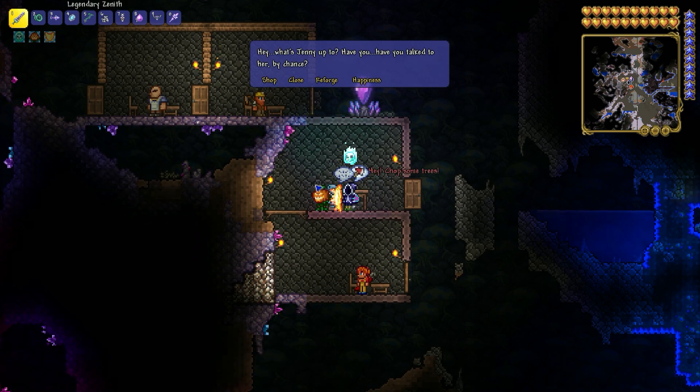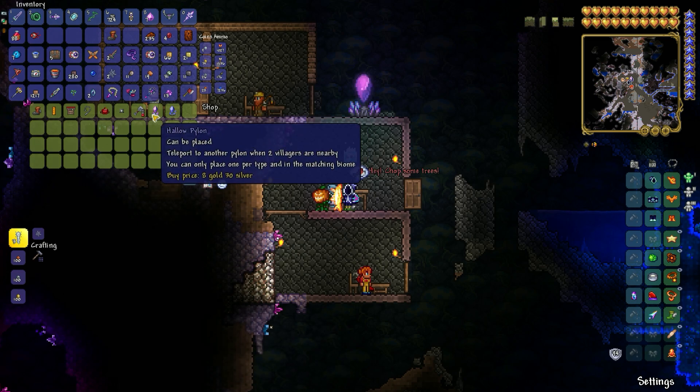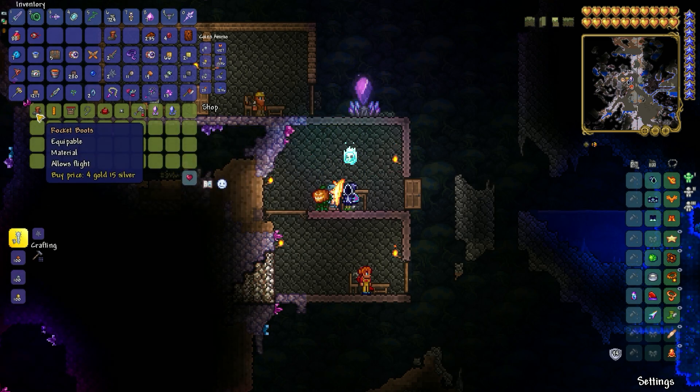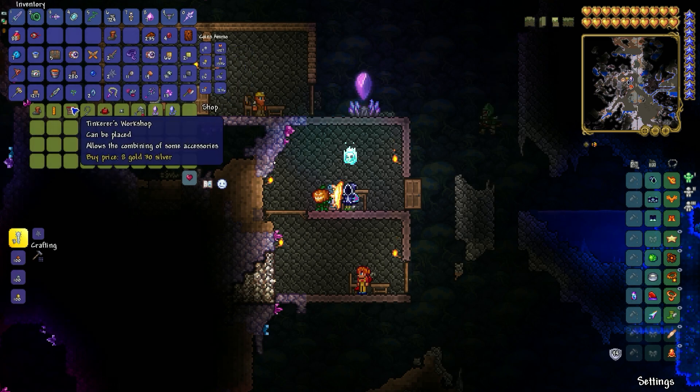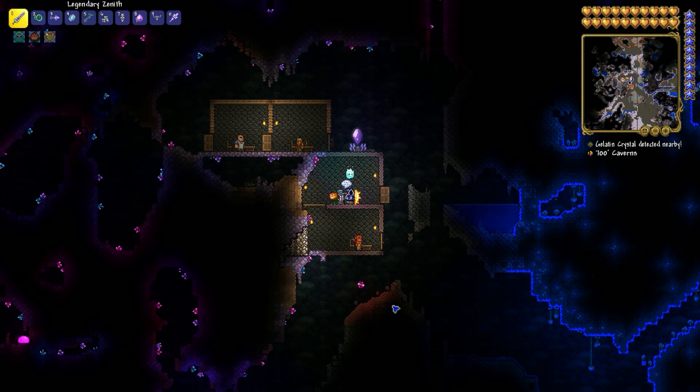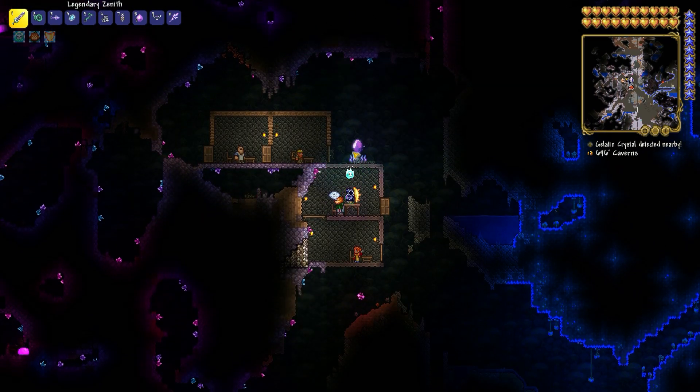You will need to build a house so he can spawn. Once you get him, you will need the Rocket Boots, which I bought before, and the Tinkerer's Workshop, which I also bought — because with the Tinkerer's Workshop you will need to combine more boots together.